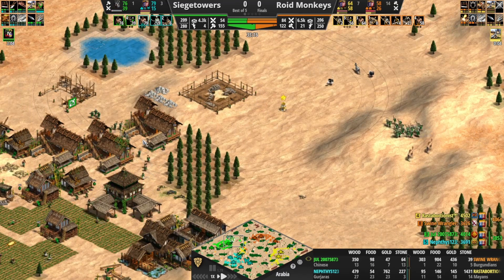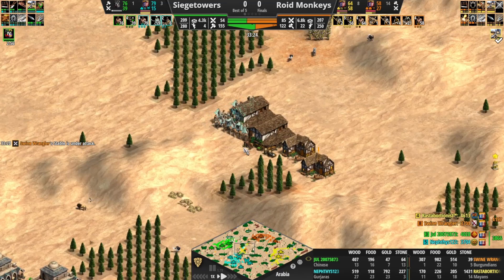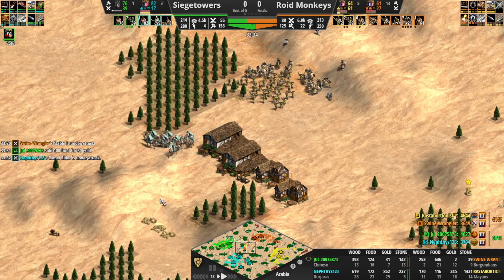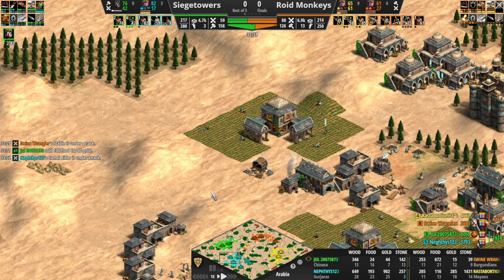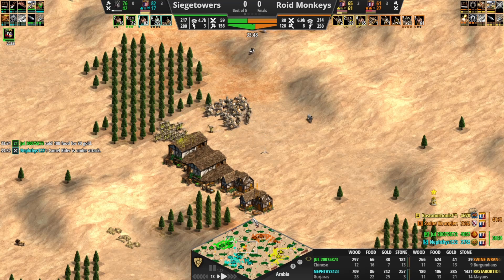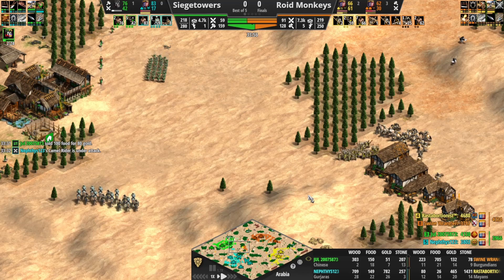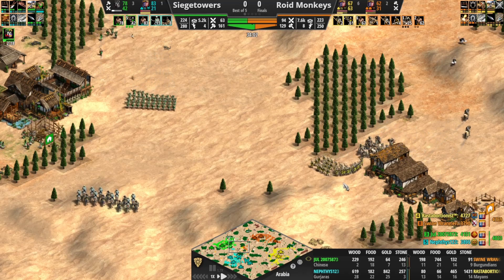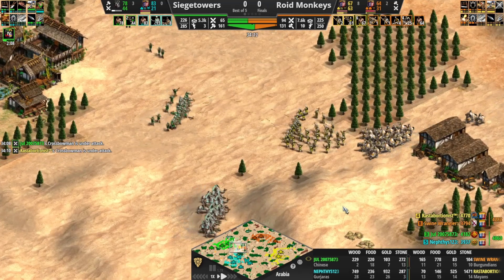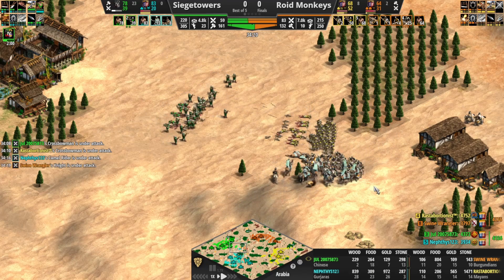Castle here for Jewel — this is going to be a great castle if he can get it up. Rasta actually opting to go back, and here's why — he's going for this, does have Ballistics now. Let's see if they can get some pressure in on this part of the base. Jewel coming back in support. 94 military on the field for Roid Monkeys versus 66 for Siege Towers — this should be a good fight for Roid Monkeys if they've got the numbers, as long as the cav get in a good position.